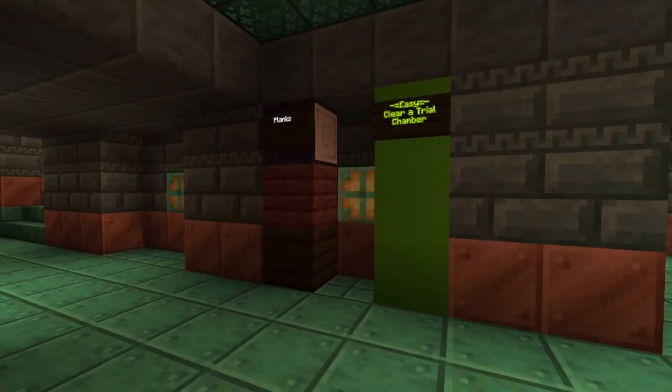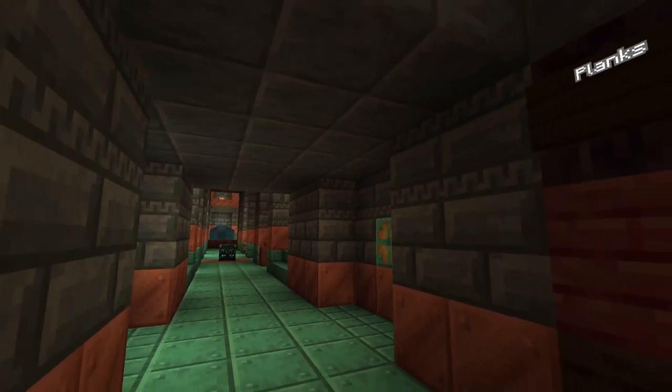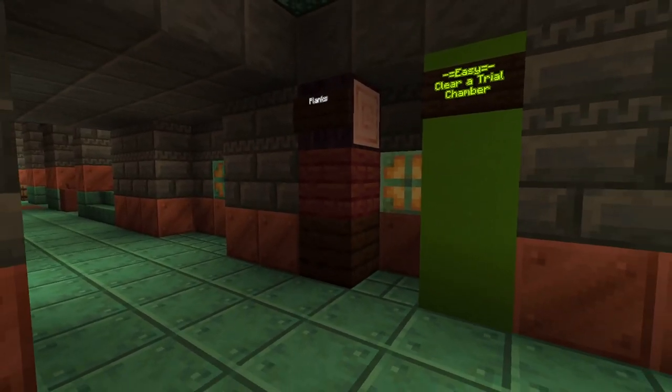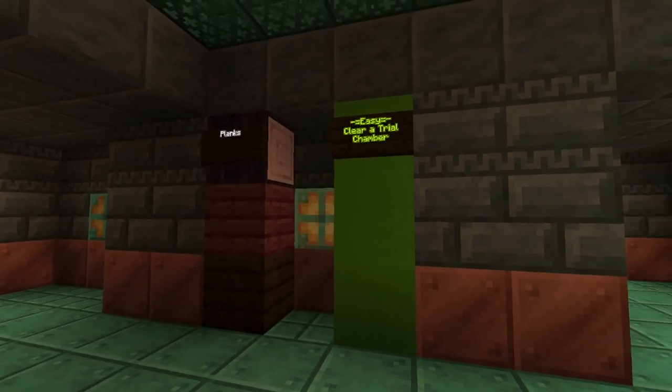First off, our palette. Since this entire place is pretty much pre-built for us, we don't have to worry too much about making each room — we just need to make them pretty and livable. We're going to be using primarily wood blocks: dark oak for decoration, mangrove for the flooring, and if possible, cherry. If we find cherry difficult, don't worry about it.